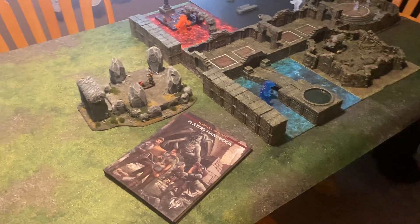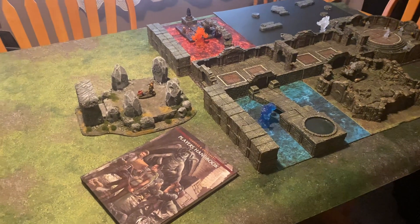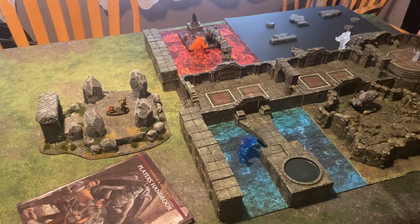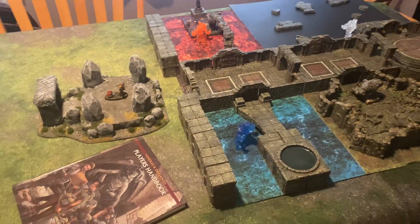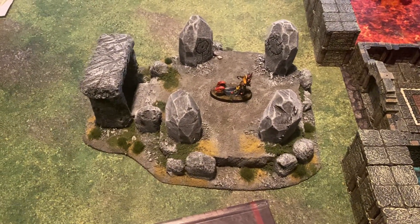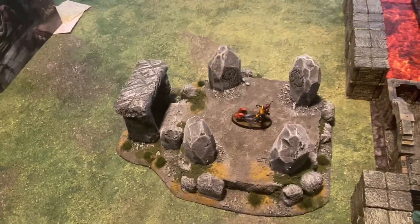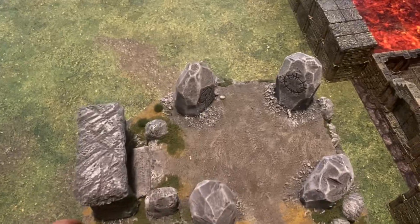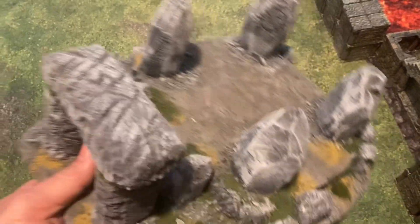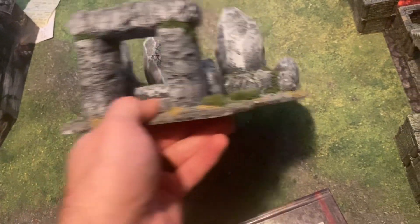Hey, this is a terrain overview for my latest session of Castles and Crusades — session 22 of our campaign, which has been going on for a year now. This piece here is one I put together; it's made out of insulation foam based on a piece of MDF. I don't really like to use foam core as a base — a lot of people do and they're good with it, but I just don't want to deal with any warping issues.